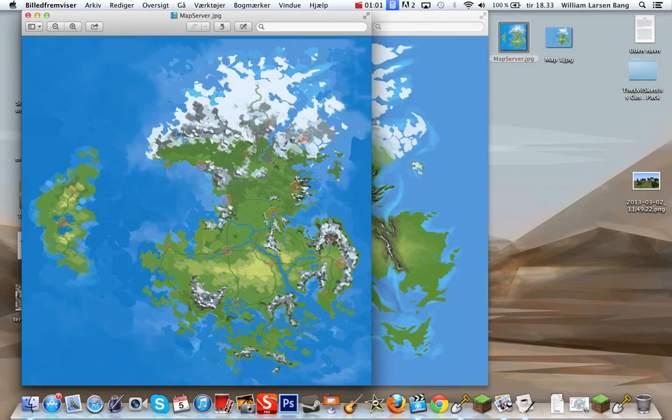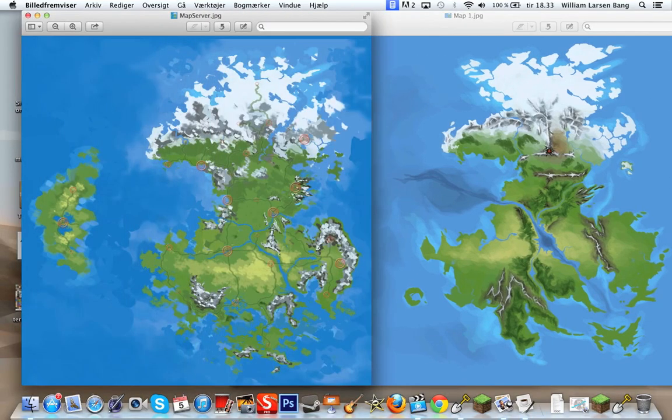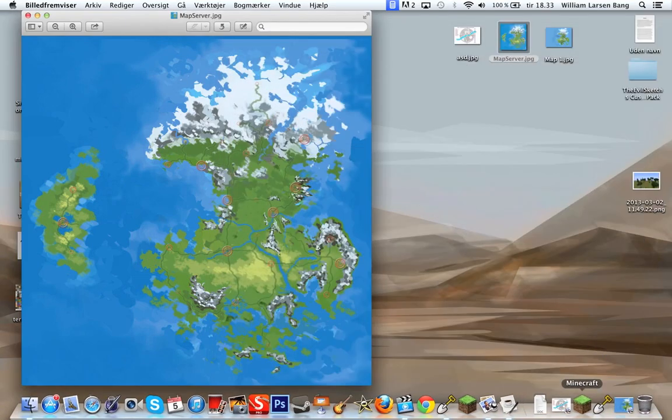What I did was take the old map and draw on it, because what was wrong with the old map was that I ran into some trouble with the placement of some cities. The geography of the map was not really suited for what I wanted to do with the Let's Build series. I wanted to create some key factions, but there were just too many factions everywhere and not enough space.